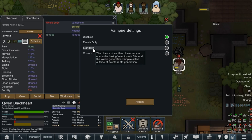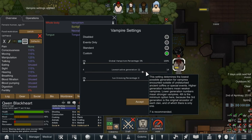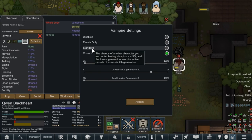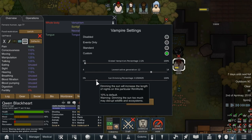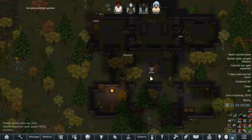Initial vampire exposure settings: the chance of another vampire character having vampirism is 5%. The lowest generation vampire active outside — we'll go custom. We'll make it so most vampires that turn up are low-level vampires, set to around 3%. Actually, let's just go standard. The 7th generation is pretty powerful though. The default is 10%, so let's set it to 10% — that's the default setting.